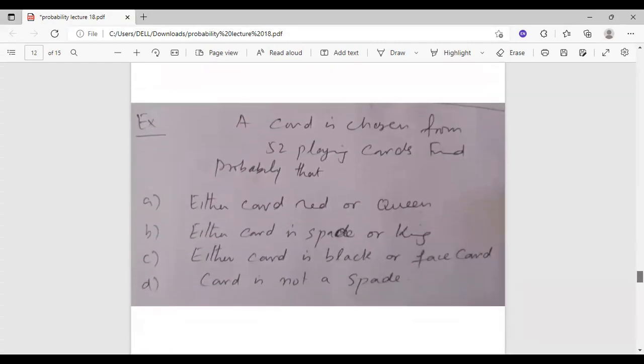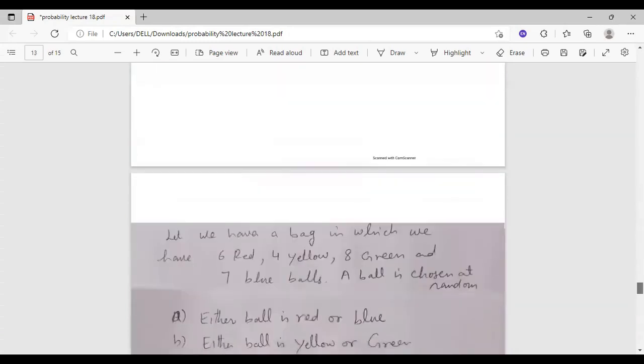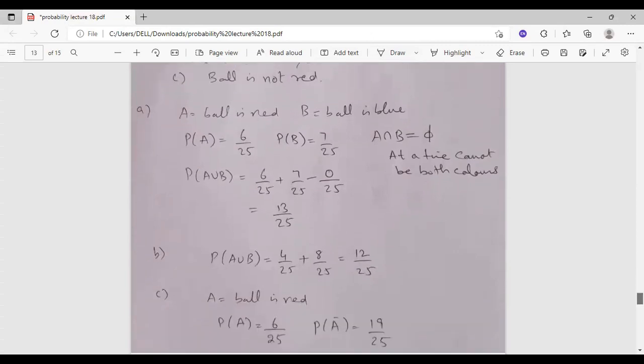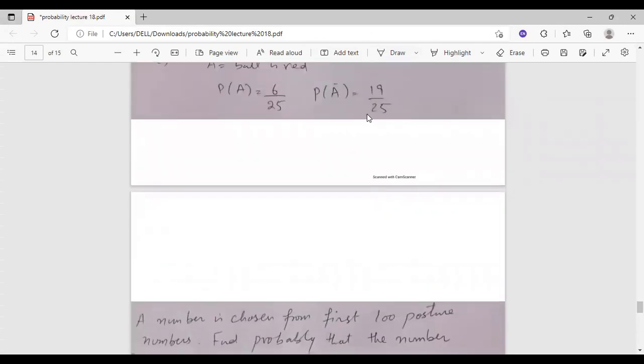There is an exercise question: a card is chosen from 52 playing cards. We find the probability using either/or or not formulas. For either card is red or black, the intersection is 0 since they are mutually exclusive. For card is not red, we use 1 minus 6 over 25, giving 19 over 25.